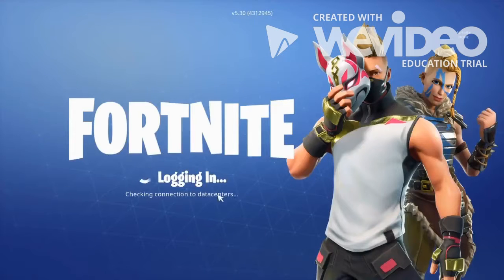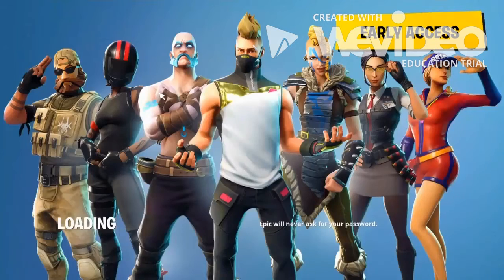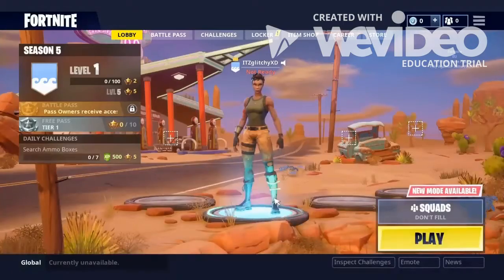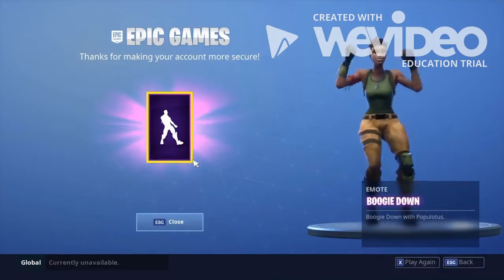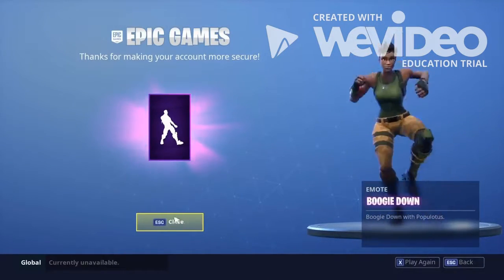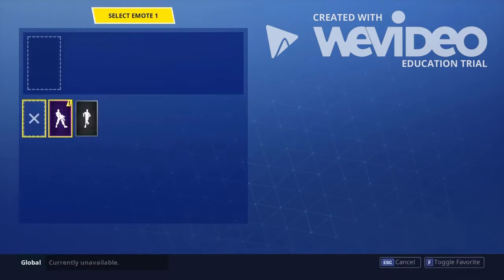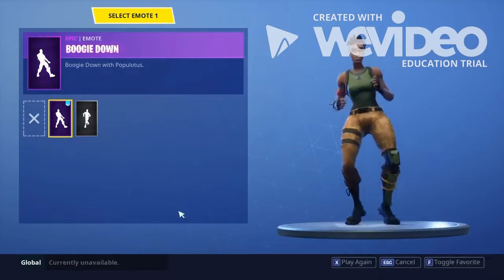You just have to close your Fortnite and open it back up. Once it opens back up — Boogie Down. There you go, that's how you get the Boogie Down emote for zero money.